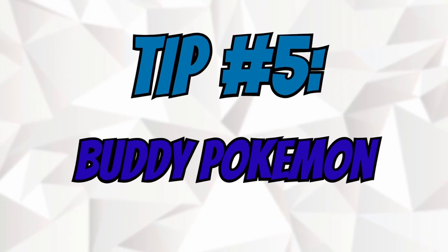Speaking of buddy Pokemon, tip number five: buddy Pokemon. Having a Pokemon as your buddy is probably one of the least utilized things in the game because people just forget about it. Set a Pokemon as your buddy — something useful. When your buddy reaches Great Buddy level, you get something called a catch assist. Whenever a Pokemon attacks while you throw a ball, your buddy has a chance of hitting the ball back so you get another chance to catch instead of losing a ball. I cannot tell you how many times that has saved me in legendary raids where you have limited Pokeballs.